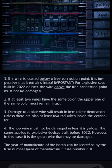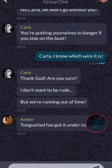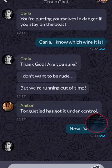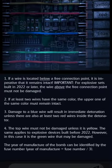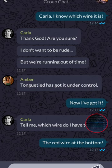The only wire left is the bottom red wire. So we're going to go ahead and cut the bottom red wire. We've already got it — we've got three minutes left to figure this out. We know that it's the bottom red wire based on these instructions, clues, and hints. The red wire at the bottom should save Carla. Hopefully it does.